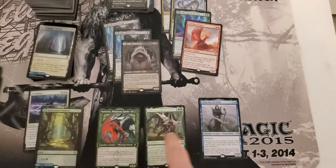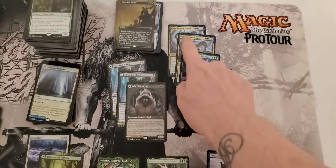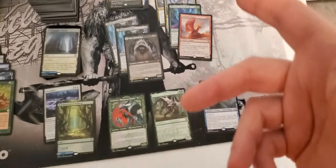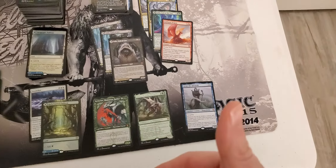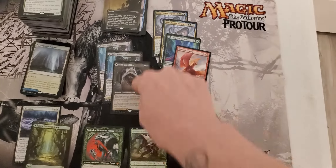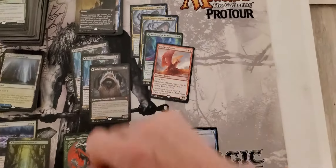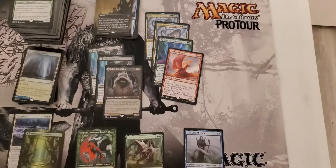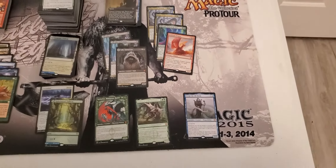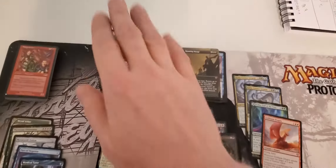Looking at the Mythics, we had a total of 28 Mythics with 10 of them at the time of filming being more than $5. This is the only $5 one — all the rest are around $10 to $20, and these of course are around $40 to $50. So just counting those in general, we got $224 just in Mythics out of these six boxes. Pretty sweet.